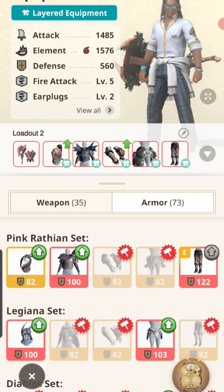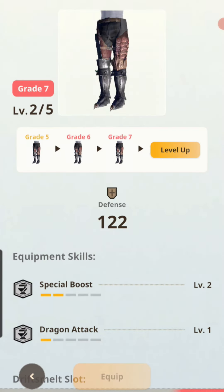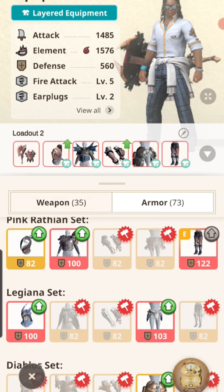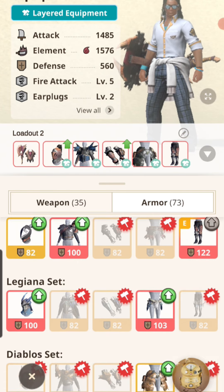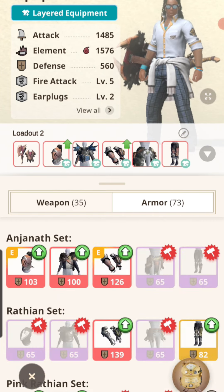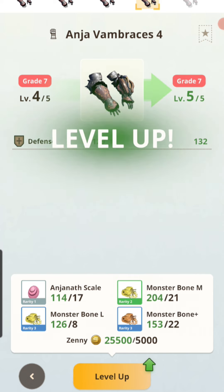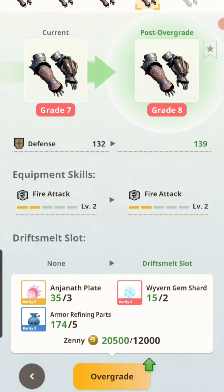If my plan works and I get Special Boost on the Rathian legs, I can have Special Boost 3 on the legs, then switch the Azure Rathalos chest out for the Anjanath chest piece — giving me Special Boost 5 and Fire Attack 5. That will be phenomenal. Then I'll figure out what other skills I want, like adding Weakness Exploit to the Anjanath chest once I get it to Grade 8. The first thing you want to do is find out which armor piece you want to focus on and get it to Grade 8.